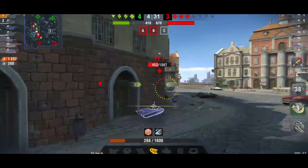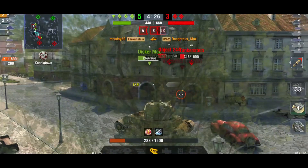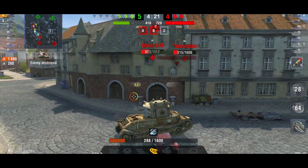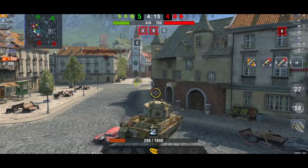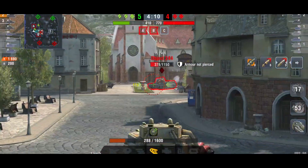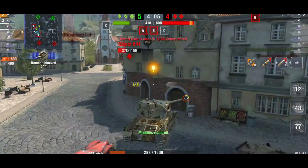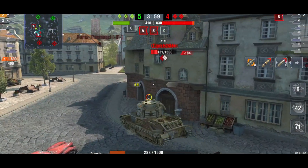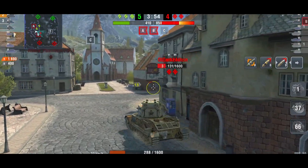If you are using that premium AP, yes, your DPM will go up because you're doing more alpha — it goes up quite a bit. So as long as you can get that premium AP off, it isn't as bad. But because of the 18-second reload, you really have to aim your shots. If you don't think you can penetrate, don't take the shot. Use your normal AP round — at least you get more pen. You're not going to do more alpha, but you're going to have more pen. If they are low on hit points, you can clear them with normal AP.